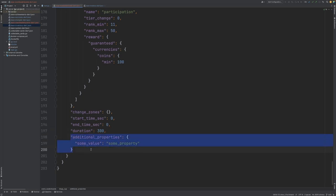And finally we have some additional properties. We have this in most of our Hero systems, and this allows you as a designer to add additional information to this particular object — in this case the event leaderboard — which you can use, for example, to define various different things that your client receives, which may allow you to do things such as tie it to sprites or different resources within your client.